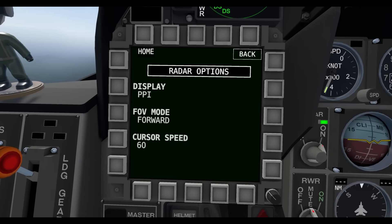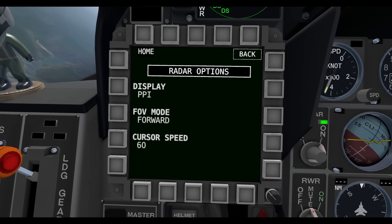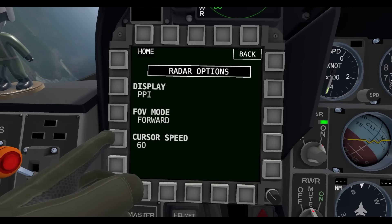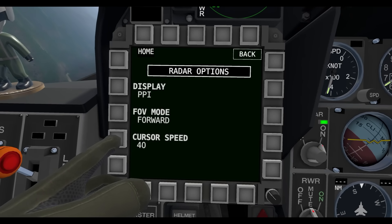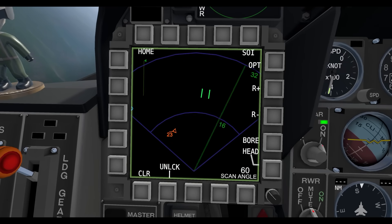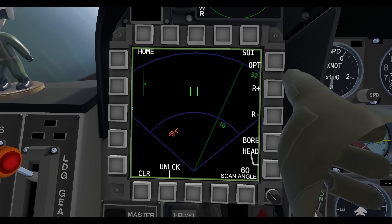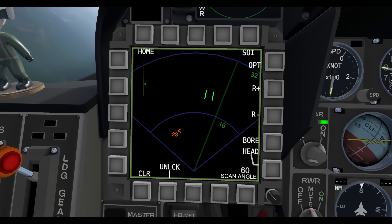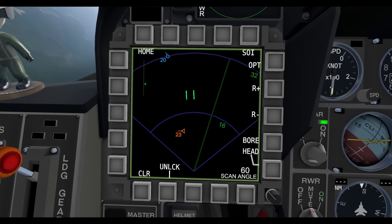Next, if we go into the options, you'll see there are three radar options: PPI, FOV mode, and cursor speed. We'll do cursor speed first because it is the easiest to display. It is just the speed at which your green two-line cursor moves. This is at 40 at the lowest. If we bump it up to 100, you see it moves much faster. 60 is the default, but now it's configurable and you can change it.